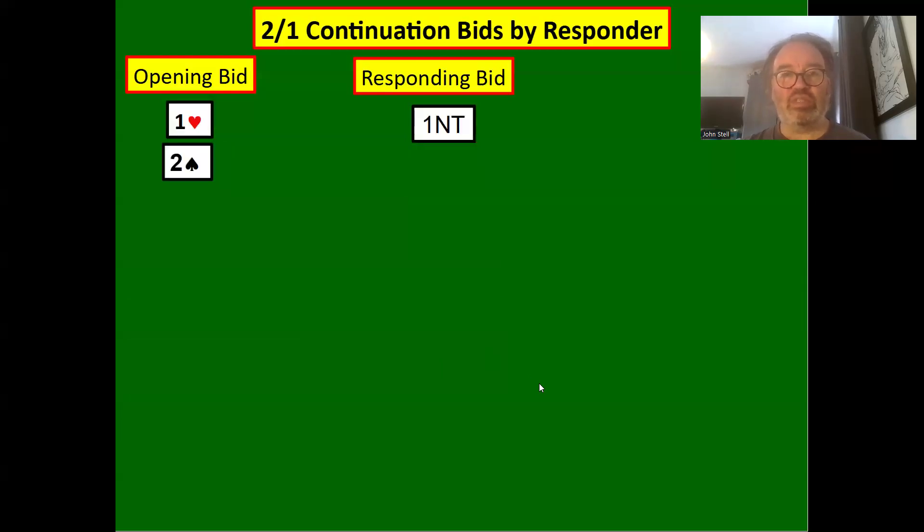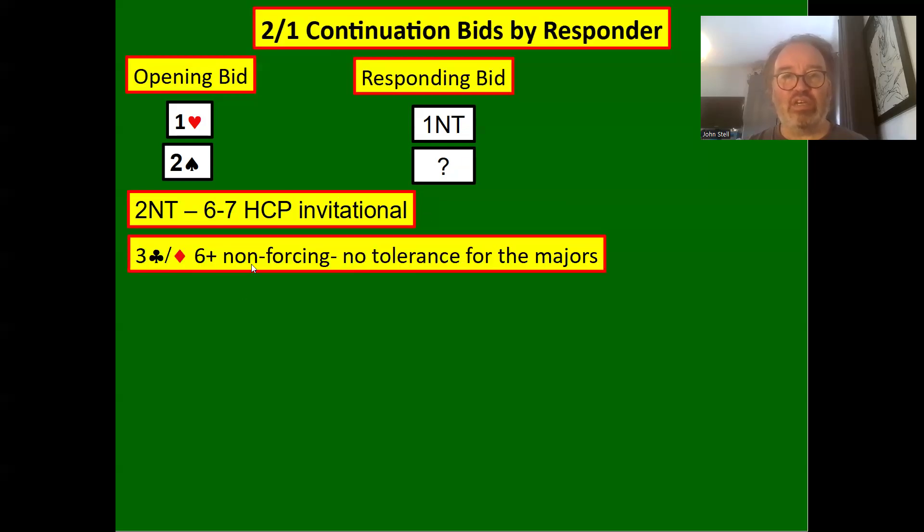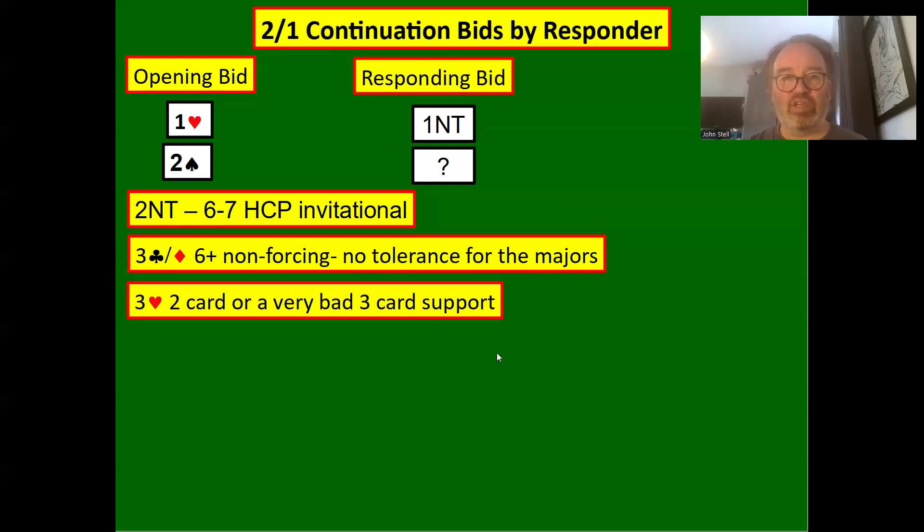One heart — one no trump — partner reverses and bids two spades, showing a strong hand. Whether you're playing shape or strength, two spades is always going to be a strong hand. Two no trumps shows six to seven high card points, non-forcing invitational. Three clubs or three diamonds are non-forcing with no tolerance for the majors, showing a very weak hand. Three hearts could be a five count with three-card heart support, thinking hearts is better than no trumps — non-forcing.